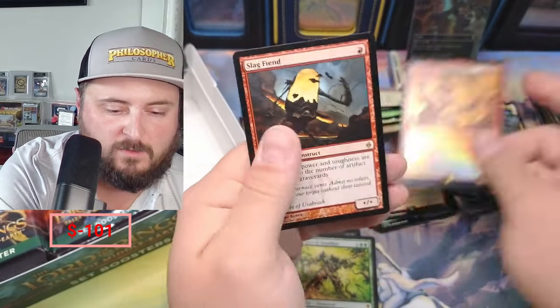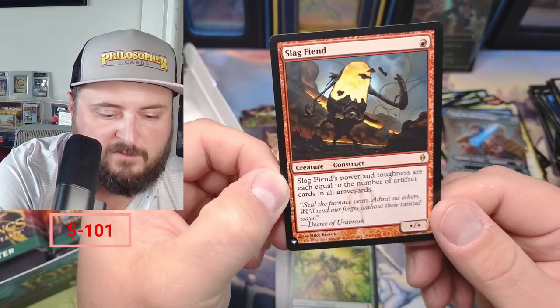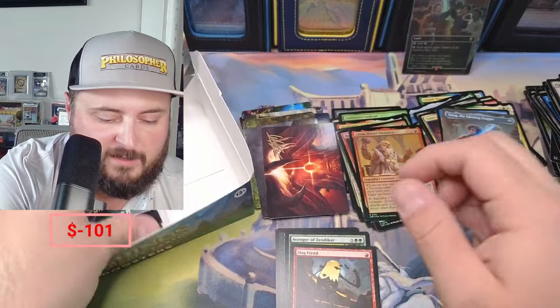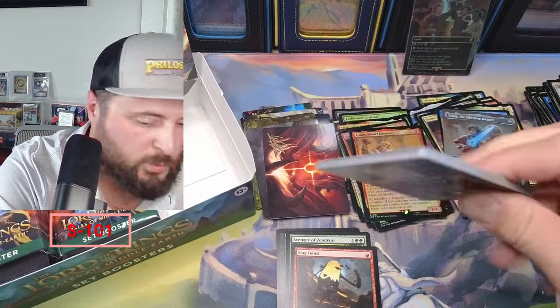Bowmaster Sting coming in for the borderless scroll. Sildur and Gloin — nope. Slag Fiend — power equal to the number of artifact cards in all graveyards — oh yeah, that's a good one.